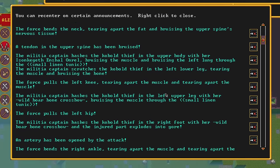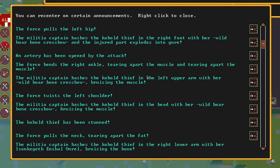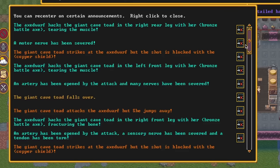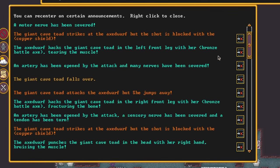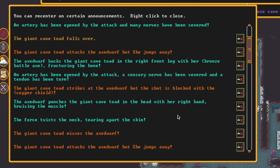Battles may look like blinking sprites smashing into each other on the surface, but diving into the log of what's actually happening is great. Spears get stuck in bone, limbs are severed, and wounded warriors slip in puddles of their own blood. Desperate fights come down to unarmed struggle, with one side choking the life out of the other.